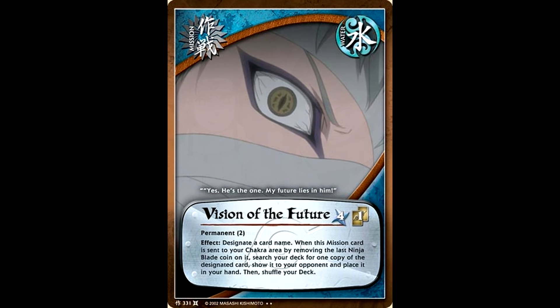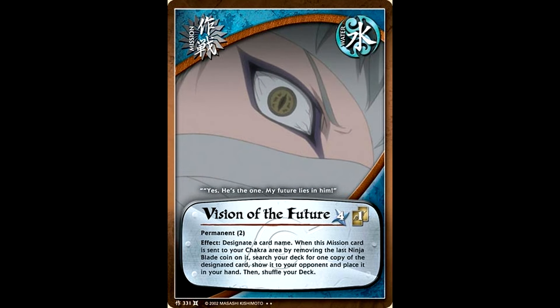Vision of the Future is a very simple card — just call out a card name and in two turns, you get to pull that card from your deck and put it in your hand. This was a very sad card to play if the card you were looking for happens to be in your battle reward area. But as long as that wasn't the case, this was normally just a straight-up tutor that gave you anything in your deck.